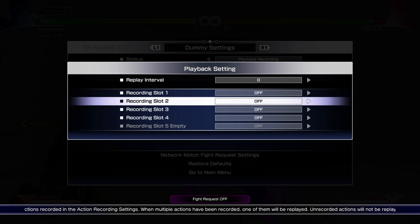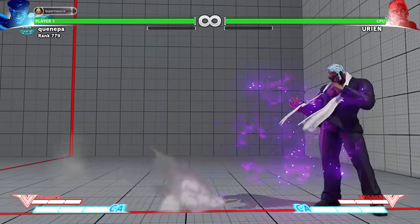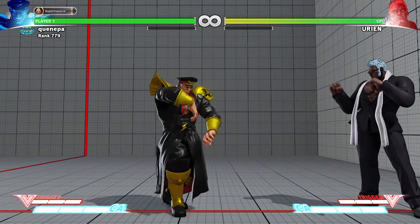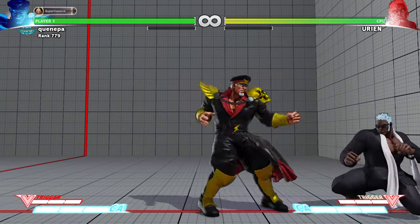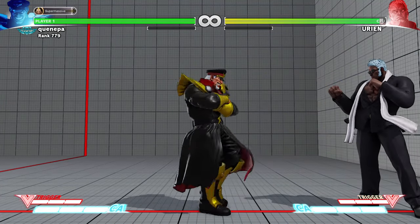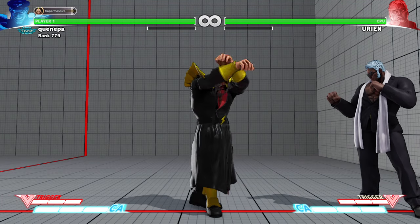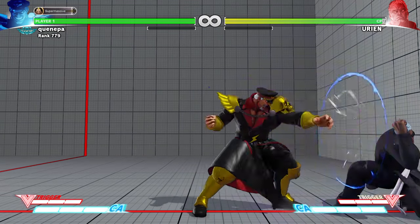Most of the time when I'm doing block strings I find that Urien players are very eager — they just don't want to be stuck blocking. So they are tempted to press a lot of buttons. I would use Inferno a lot because after the fierce, most Uriens would try to press a button and get hit by the Inferno. So Inferno is a good tool to use against Urien.